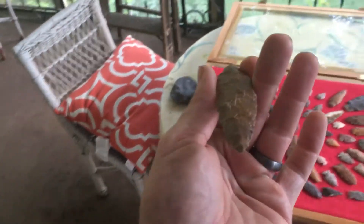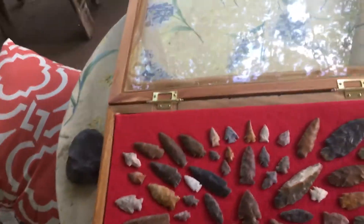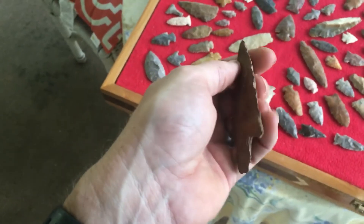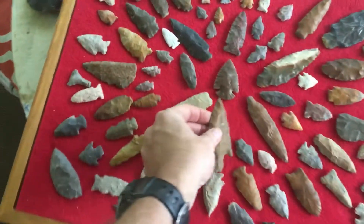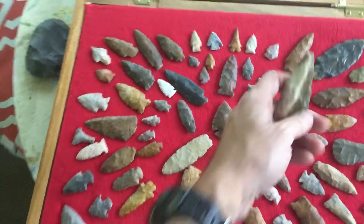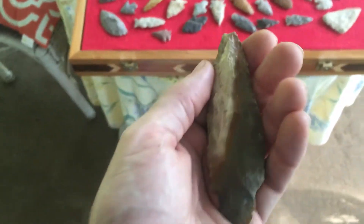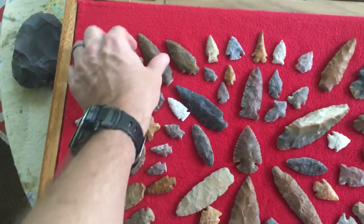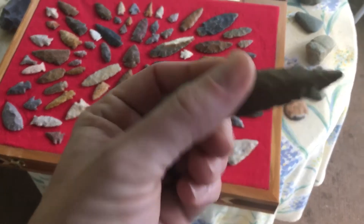Alright, that's one, two, three, four, five, six, seven. Big Buck Creek — I pulled this out of the creek. Here's the Dina. A lot of cortex on it, it's got a little tip on it, but that's alright. A little diagonal flaking on this one.